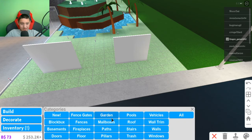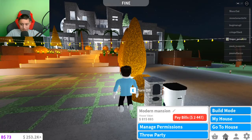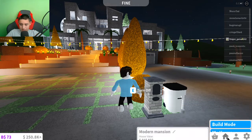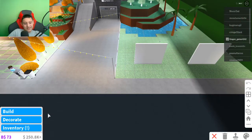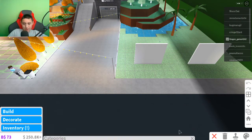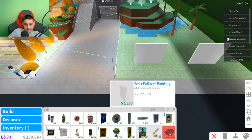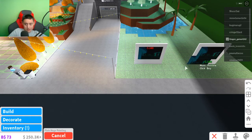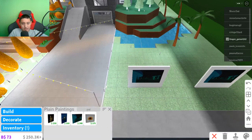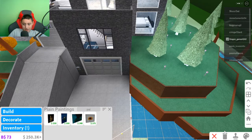My house bills are gonna go down — that's awkward. I can't find my light box. I'll pay my house bills real quick. Then we're gonna go to Decorate, search up 'All,' then search up 'Paintings.' Let's see what cute aesthetic paintings we can add. We'll finish those at the end — those will be cute.